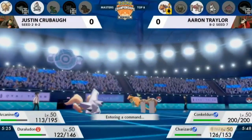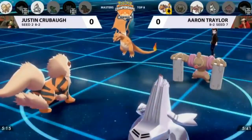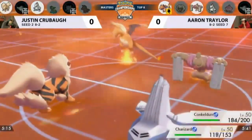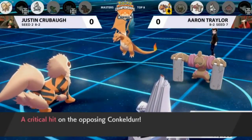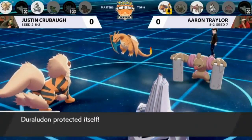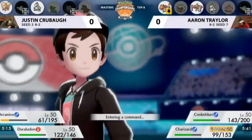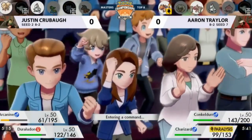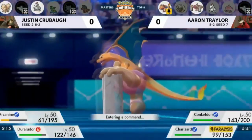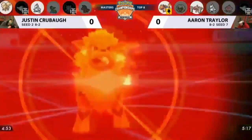Conkeldurr doesn't have an easy way to hit Arcanine super effectively — you have to gamble with Rock Slide. But if you can get rid of Arcanine, then Conkeldurr versus Duralydon, you can start using Mach Punch and Drain Punch — it has pretty much every Fighting attack you need. The Heat Wave isn't doing much to Conkeldurr. A critical hit there doesn't do very much. Charizard going for Air Slash reads the Protect coming from Duralydon into Arcanine. The critical hit gives Justin information about Conkeldurr's item — some people have been experimenting with alternatives to Flame Orb, which isn't the easiest to obtain.